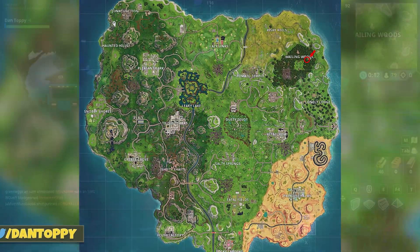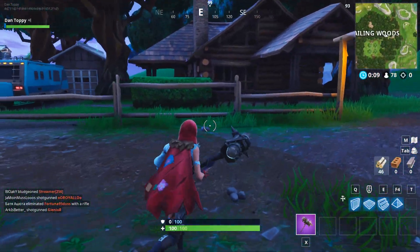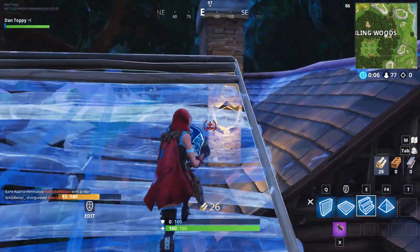All you need to do is land there, build up to that point, and it will pop up and you can redeem it like you could do with the normal stars in the previous seasons.